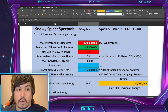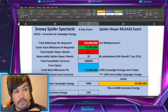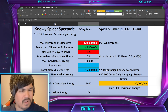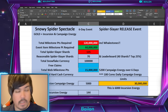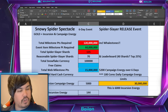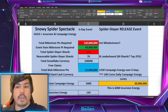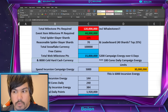Total web milestone points — this is 15 million towards the 44 million you need for the event item, and you need to spend 5,200 campaign energy over six days. To put this into perspective, you need to spend about 100 cores daily into campaign energy to reach this, which is around 850 campaign energy per day. It's not the full 200 cores but you're going to have to do two 50-core refreshes towards campaign energy to reach this over six days. If you do this part of the web milestone, you'll also get 8,000 cold hard cash.